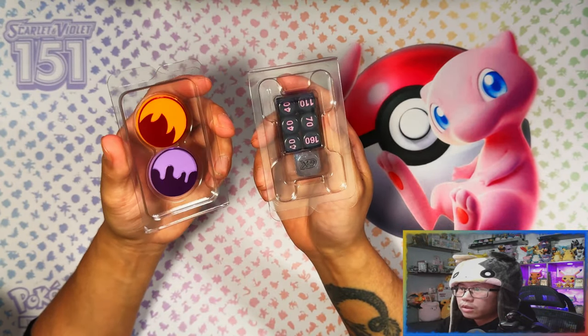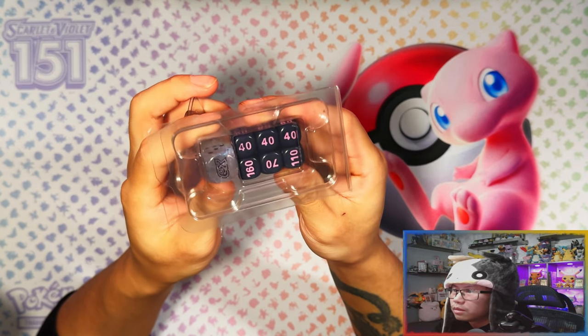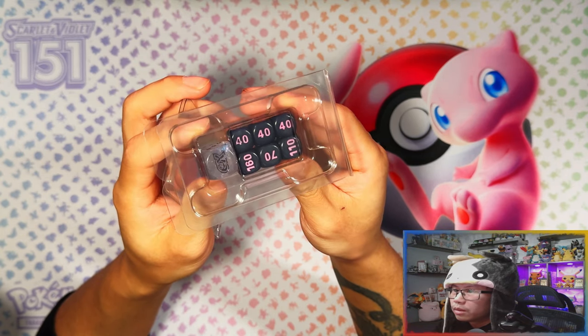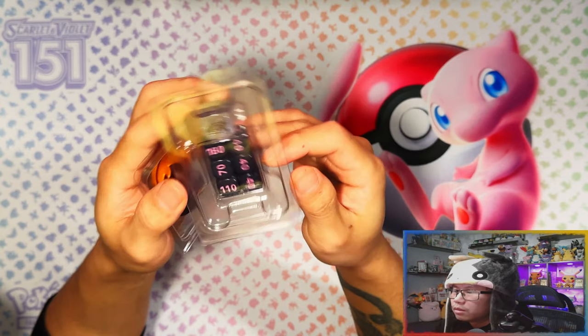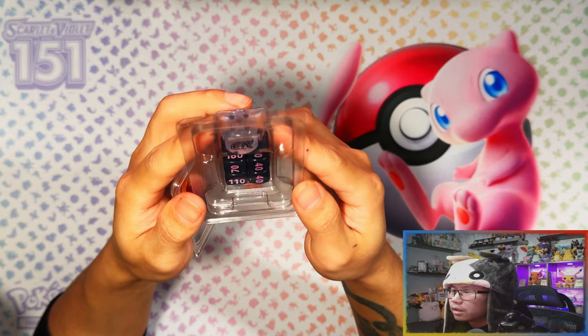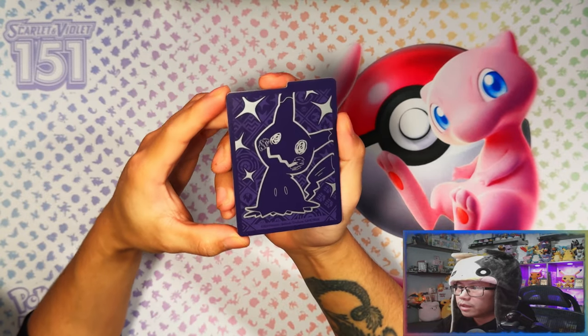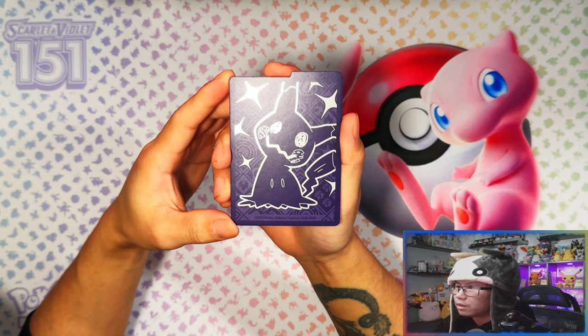Here are your condition markers, dice, and damage counters. The damage counters are kind of a dark purple-pink - on camera it looks black but it's more like a dark purple. The dice is a clear translucent kind of purple with some glitter inside. Here are your deck dividers - Mimikyu, the shiny Mimikyu on the front. Love the purple.